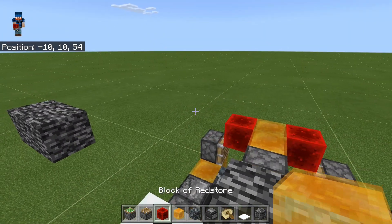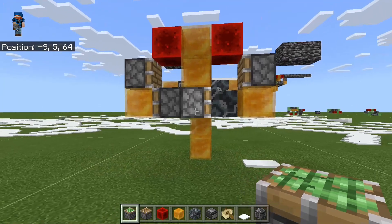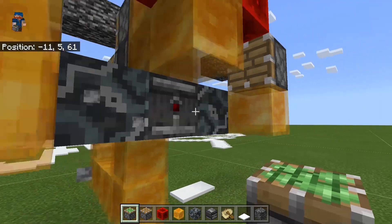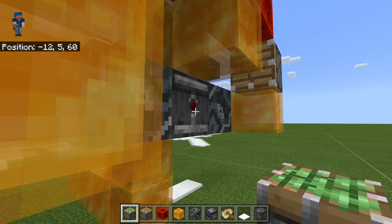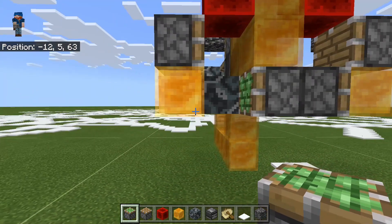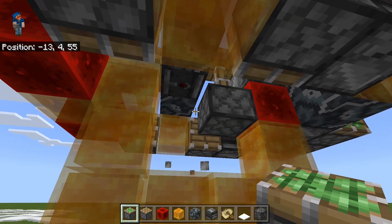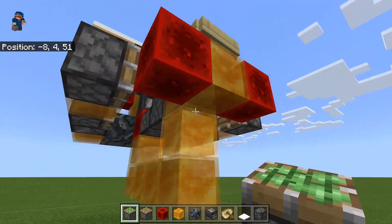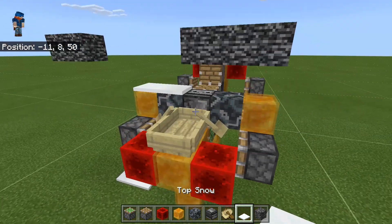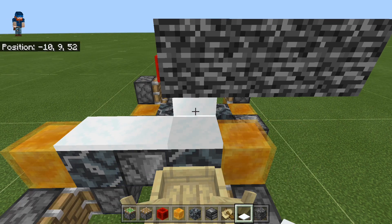If you want to change the direction of your flyer, you need to come down here and change out the pistons. The easiest thing to do manually is to break these two pistons and then replace them in the opposite order, so you move the gap to the other side. We do that again here — break those and fix this. When you do this and come up here and try again, it's going to go in the reverse direction.